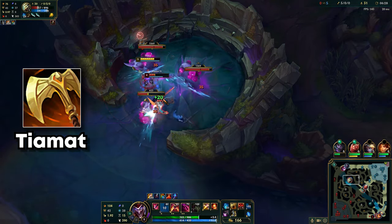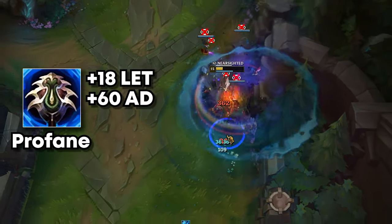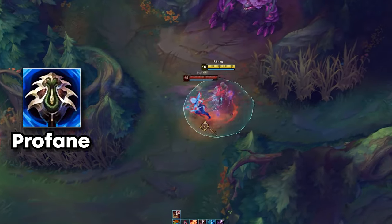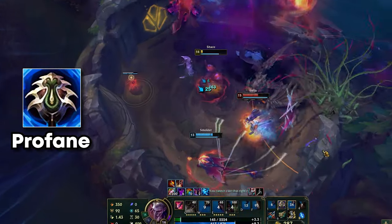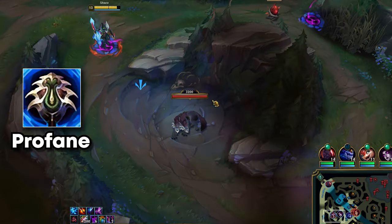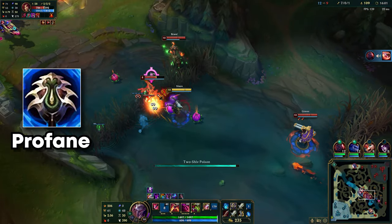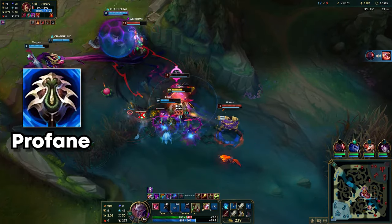When built into Profane Hydra, Tiamat is a great addition to the game, especially as it has lethality, ability haste, and a great active with massive damage that can help one-shot enemies late game. On top of the improved clear speed, it provides AOE damage against jungle monsters. This will always be your first main item in the current meta.